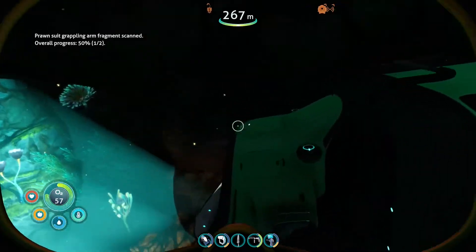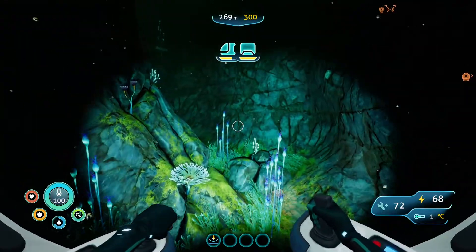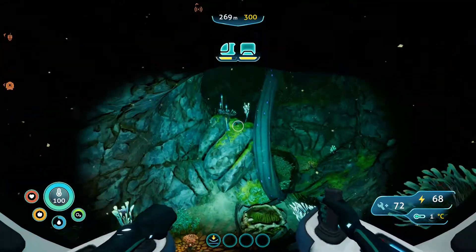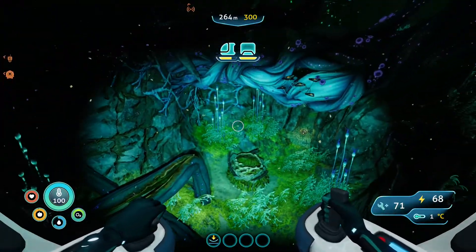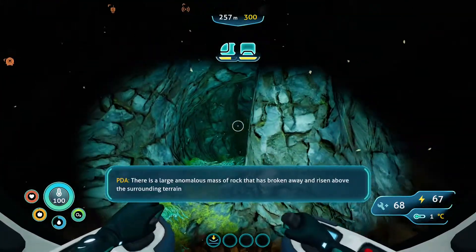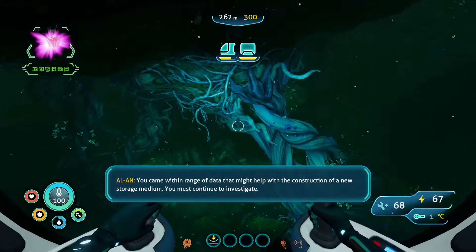This actually looks really cool from the outside. We're not really in a cave, but we're kind of in a cave. This is kind of anticlimactic — I thought we'd get another radio signal or something when we got here. We didn't get anything. Alan says: 'There is a large anomalous mass of rock that has broken away and risen above the surrounding covering.' Yeah, the floating rocks — thanks. 'You came within range of data that might help with the construction of a new storage meter. You must continue to investigate.'